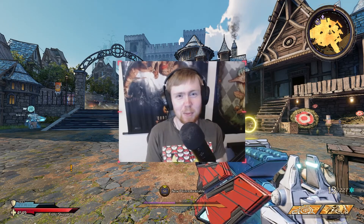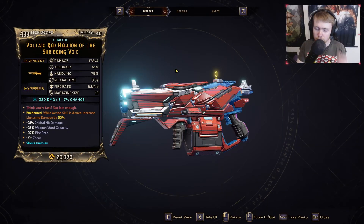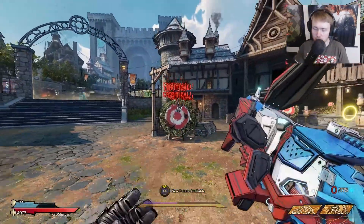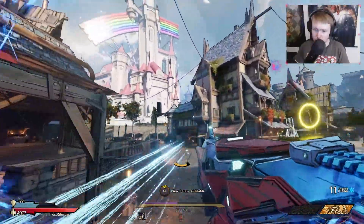Welcome back to the channel. My name is Peter Pan and today we're going to be taking a look at the Red Hellion Shotgun. Essentially what you need to know is that it's a super high fire rate legendary shotgun. What's cool about it is that the faster you're going, the more projectiles the shotgun gets.